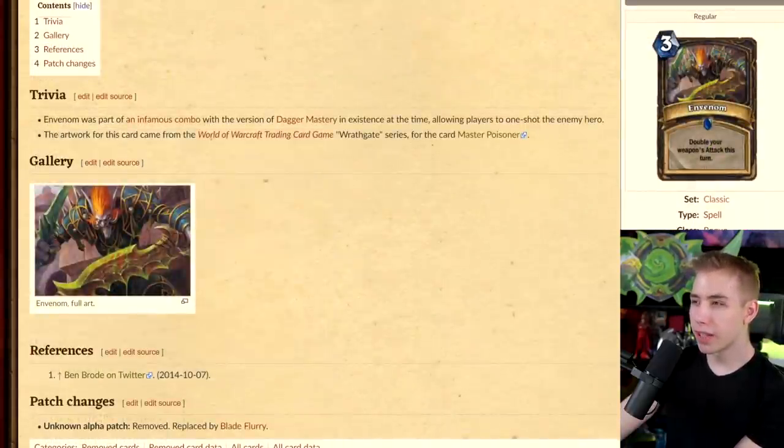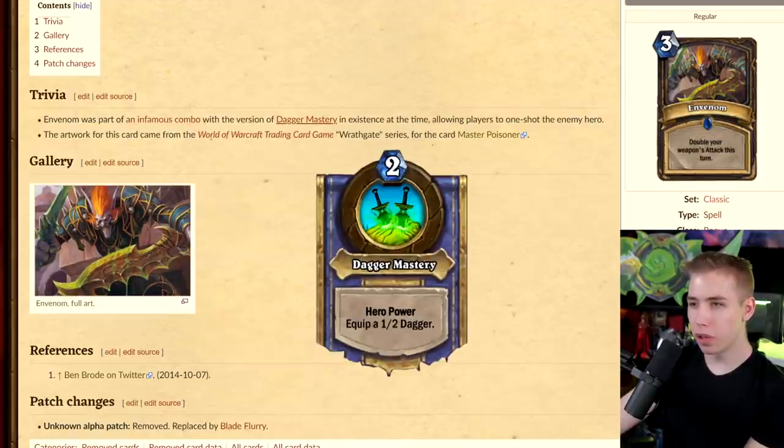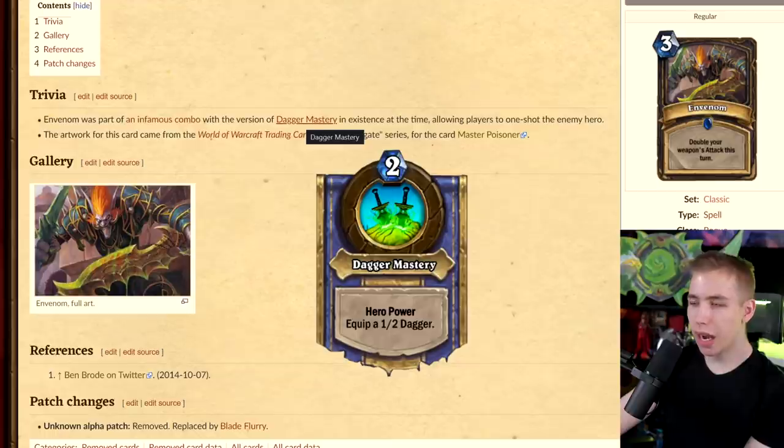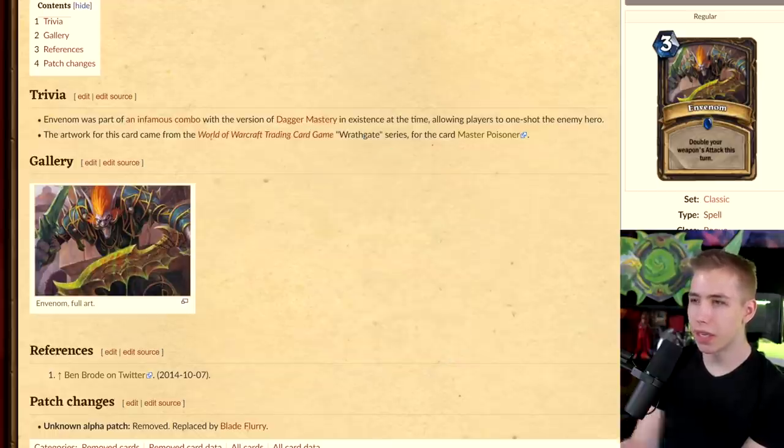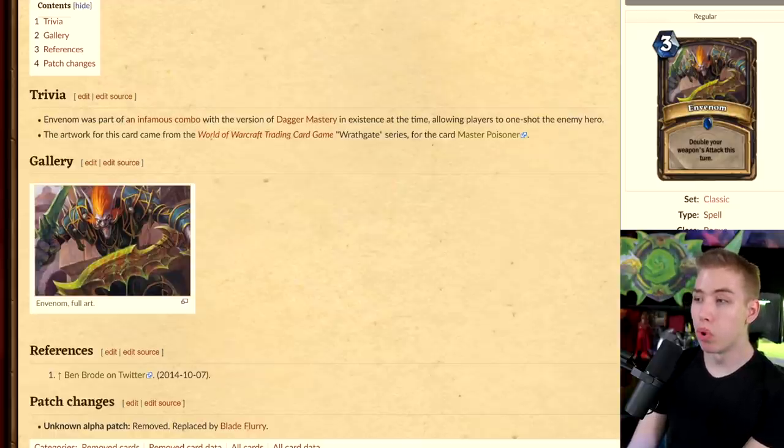And Venom for Rogue — double your weapon's attack this turn. That would not have gone well with cards like Kingsbane or old Miracle Rogue. Instead of a 15-attack weapon, you'd have had a 30-attack weapon. Venom was part of an infamous combo with a version of Dagger Mastery that existed in alpha — it used to buff your weapon by +1/+1 instead of replacing it. With two Venoms, that would have been broken.